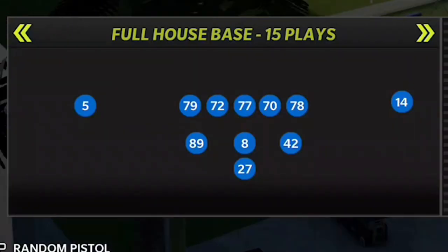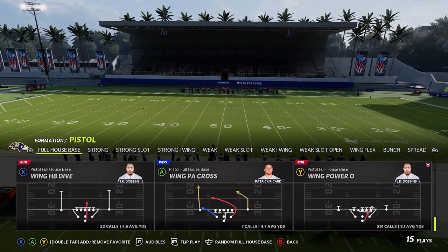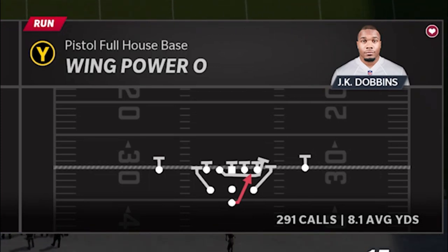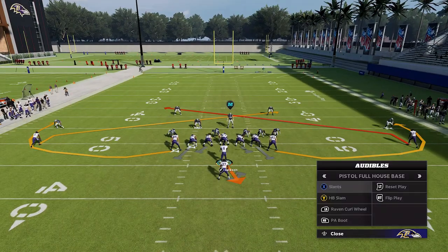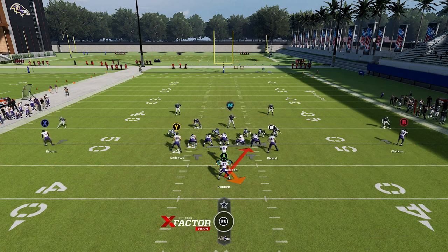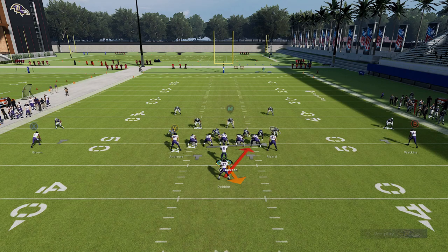Next up I'm in the Ravens again. The formation is the Pistol Full House Base — that's in a couple different playbooks — but the play I'm showing, the Wing Power O, is not in any of those. I've called this play almost 300 times and averaged over 8 yards per carry. This play is completely unique from this formation in how it looks at the line of scrimmage. It's the only play where you have a solid line across the board with your tight end and fullback at the shoulders of the offensive line — every other play from this formation has a typical full house package look.